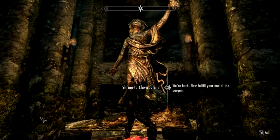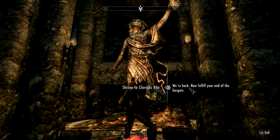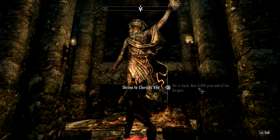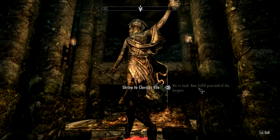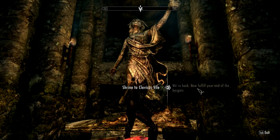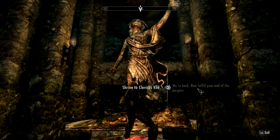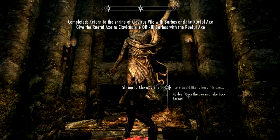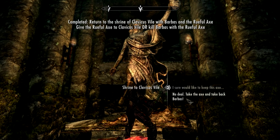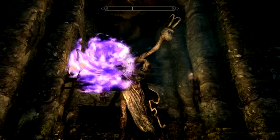Once there, talk to the Daedric God for the last time. Clavicus Vile will congratulate you on retrieving the axe and having the dog returned. He will give you a choice: you can kill Barbas and keep the Rueful Axe for yourself, or you can give him Barbas and the axe back, and he will reward you with the unique Mask of Clavicus Vile, which you need if you want the Oblivion Walker achievement. The choice is up to you.